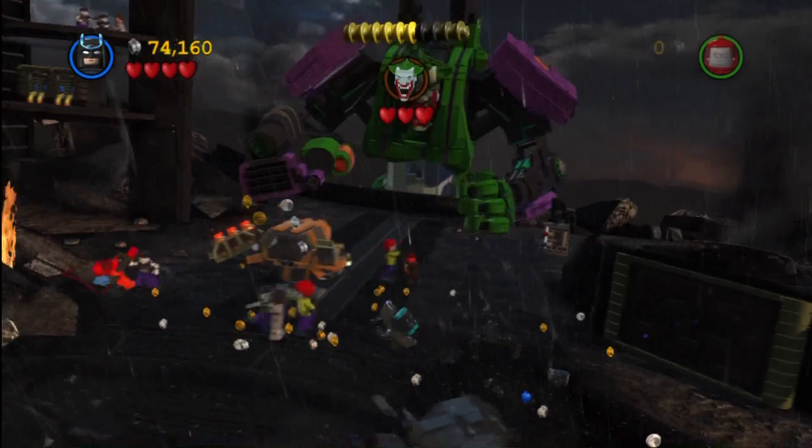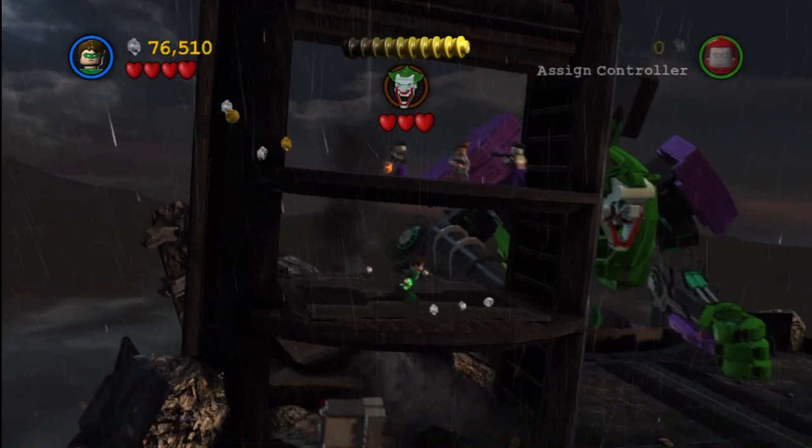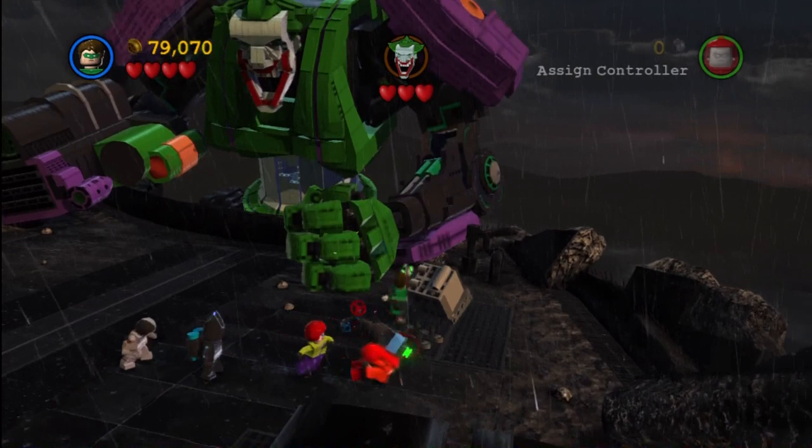Once we destroy those two middle air conditioners, we're going to build them up into a missile turret. We don't want to miss out on this minikit over here — grab Green Lantern, fly up high, go to the first level, and destroy the air conditioners to get the minikit. At the second level, go up top and you can save that citizen in peril. I don't know what they were doing to that guy, but it didn't look like he was going to make it through the night.